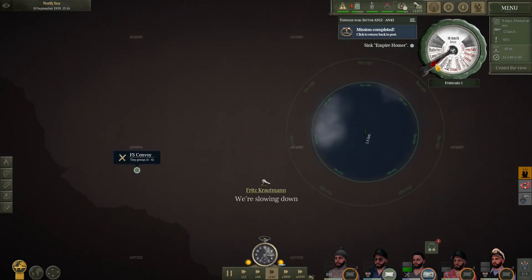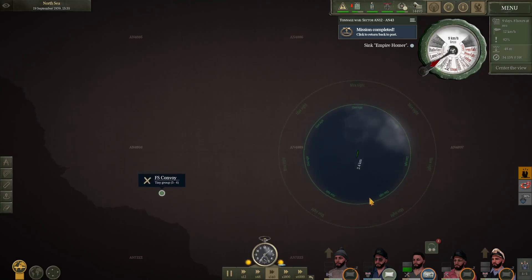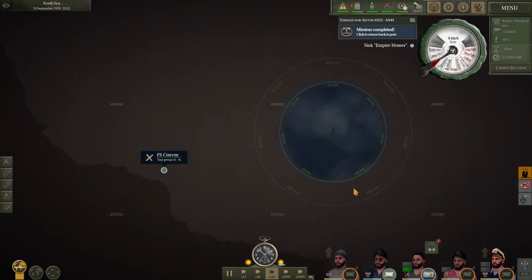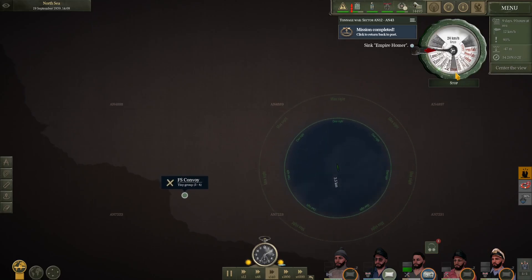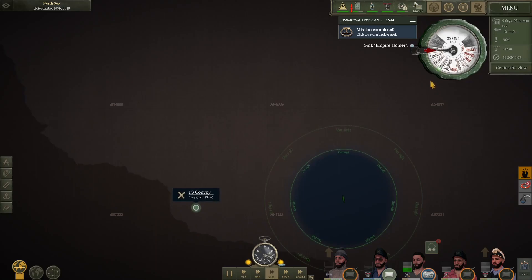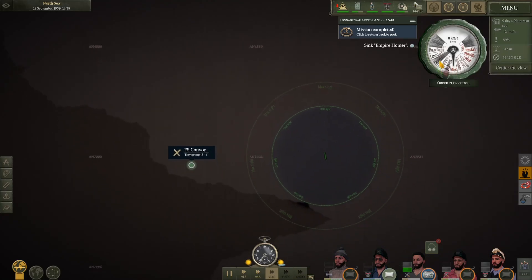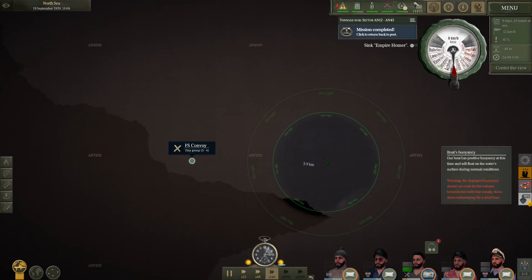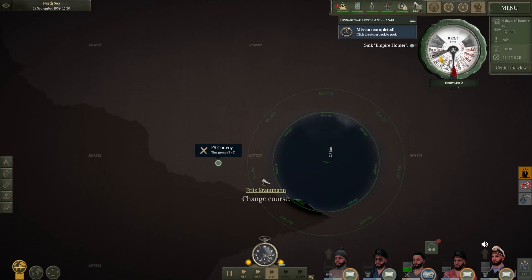Slow down. Actually, just keep going on the course that you're going. It does look like they are definitely hugging the coast. Okay, stop. I know buzzing through this at top speed probably isn't the best course of action, but sound the alarm — it does look like they're heading right for us now.